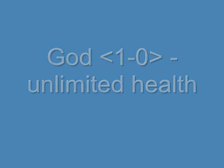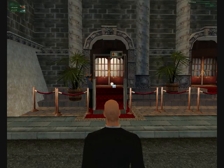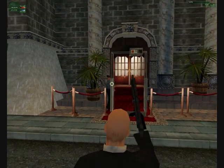God mode. Pull down your grey screen, type in 'God 1', hit Enter, and now you cannot take any damage. Let's try this out — we're going to pull out a gun and cause some mischief.